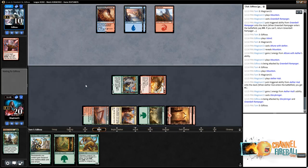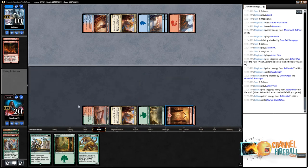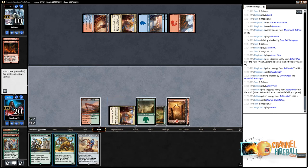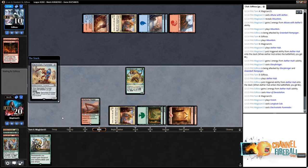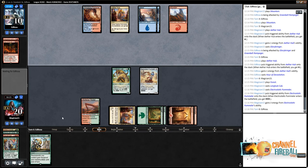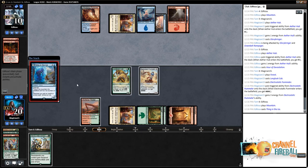We get to put the opponent to 10 with no Glimmer from them. Now we just need to hope it's not an Hour of Devastation — that would be exceptionally brutal. Hour of Devastation hits. Chandra? Playing Cub and Pummeler here. Really need to dodge a second Hour of Devastation now. Thing in the Ice is fine. Sweltering Suns — we'll pump up the Cub twice.